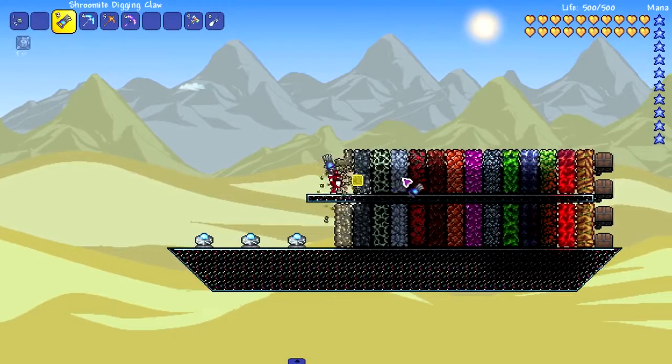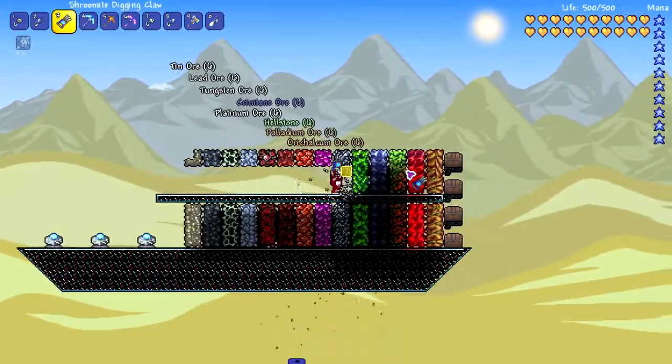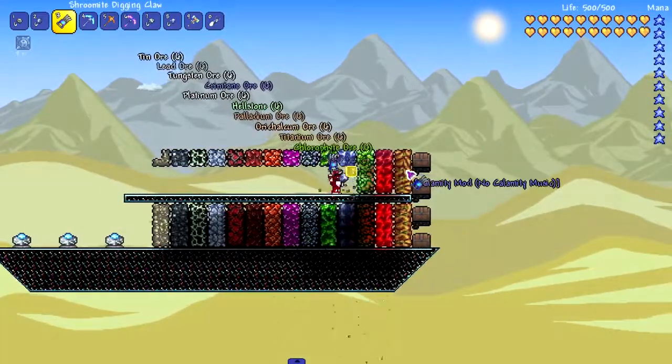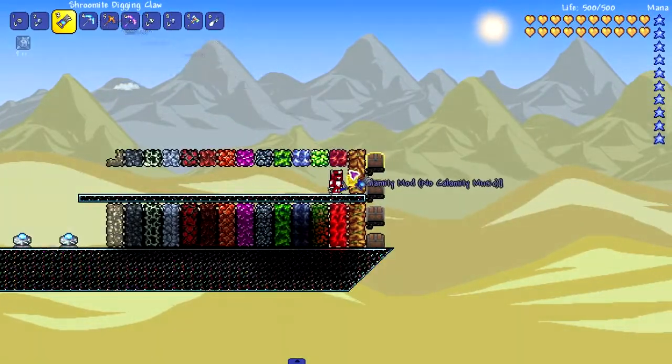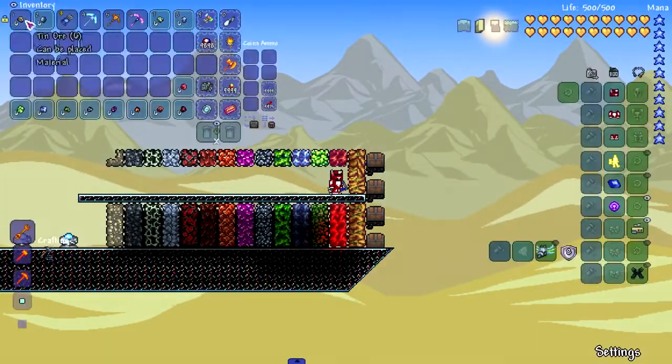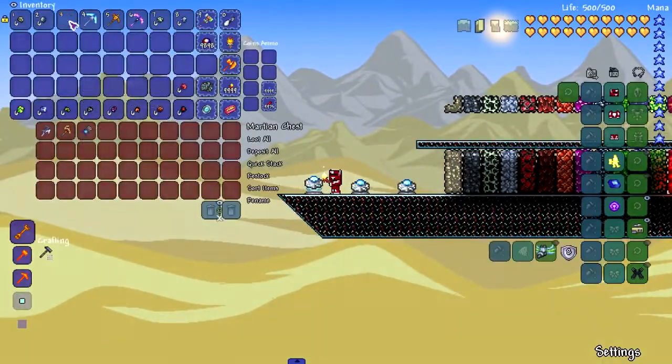We're testing out the shroomite digging claws. I expect these to blow through everything. Look at this — the speed is crazy! It blew through cryonic, it blew through perennial. Cannot get past Eulobloom, but not bad at all. Probably the fastest we're going to see for vanilla.